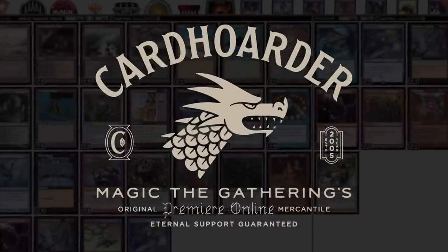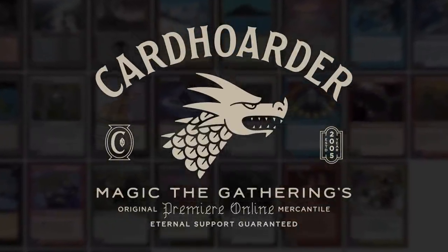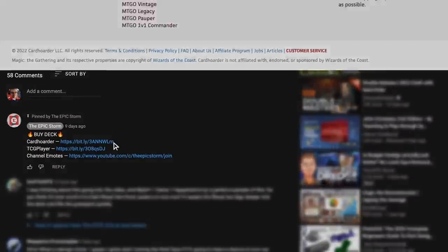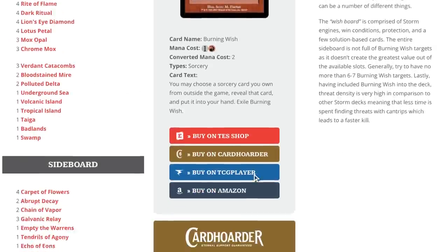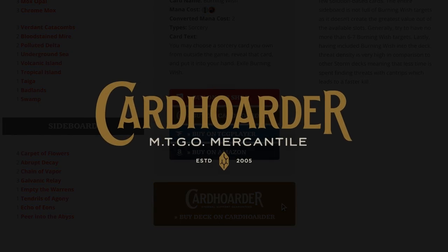With Card Hoarder, renting your favorite combo deck has never been easier. There isn't a more affordable solution for Magic Online. Check out the pinned comment below to easily rent the deck from Card Hoarder. You can rent The Epic Storm from Card Hoarder for as little as seven tickets a week. We've made it simple with a button to rent the entire deck at theepicstorm.com/decklist.